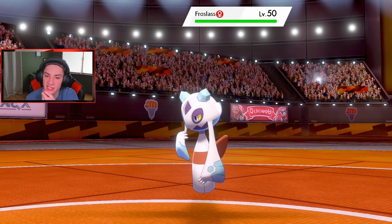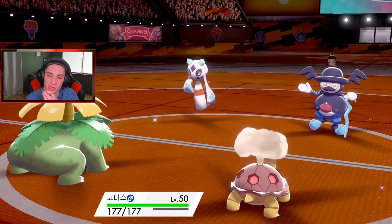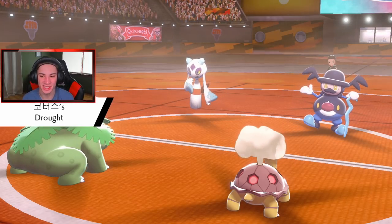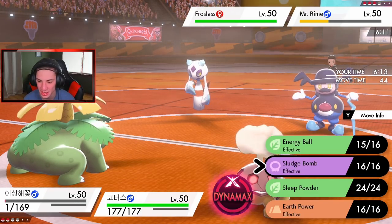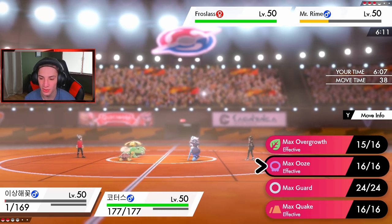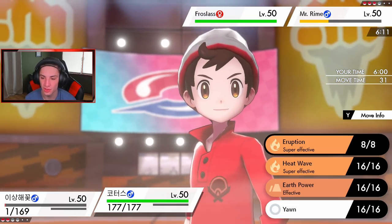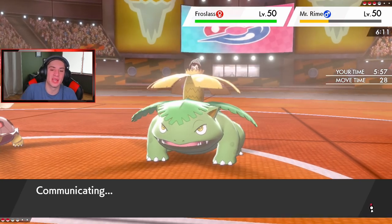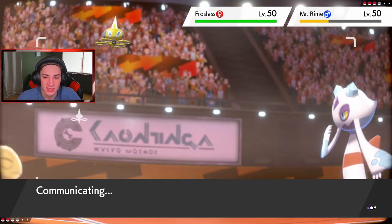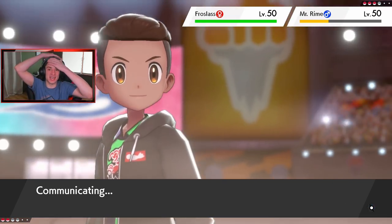He goes Frostlass - does that thing have Snow Cloak? We get Torkoal out here, the heat's going to get rolling. How do I play this one? I think he's going to swap into the Ninetales - he had to have brought Ninetales. I still think I Dynamax and go into the Overgrowth here, and drop a big old Eruption. But he's going to swap into Ninetales - that is a fact. He's going to take out my Venusaur with Frostlass, but we have to Dynamax - that's the plan. If he doesn't swap we might be fine.